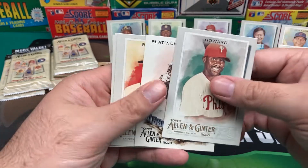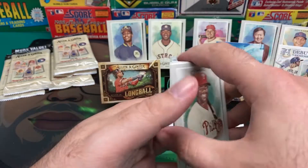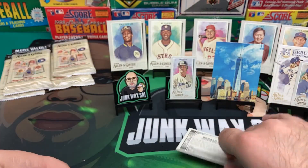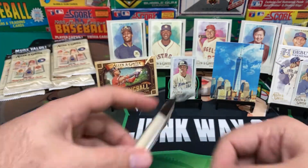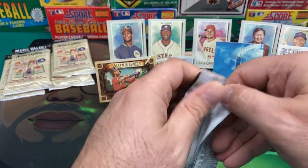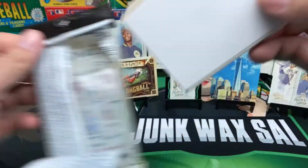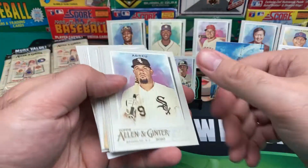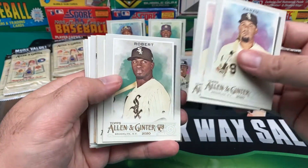We got Platinum! I just took out Acuña Jr. Acuña Jr. is okay. And of course we're upside down. Can I get a relic or an autograph soon? We got a Bravels and a Bogaerts. Luis Robert — there we go.